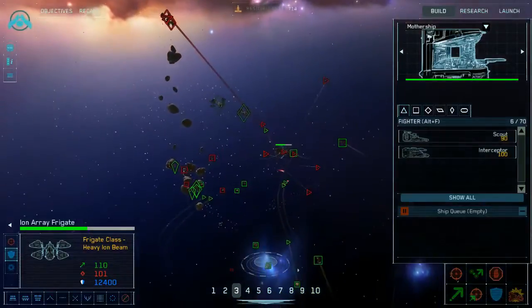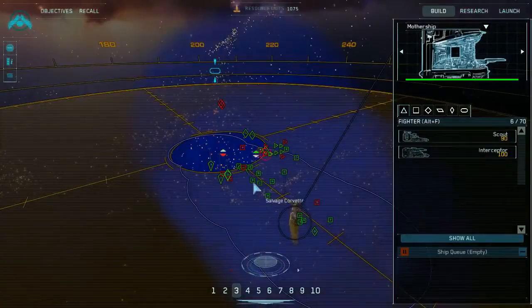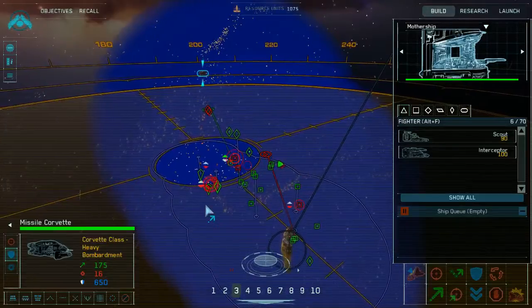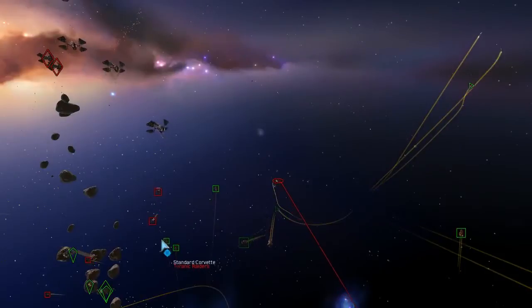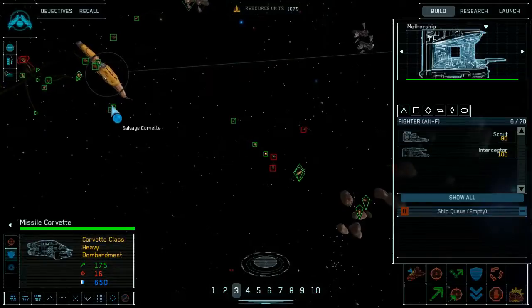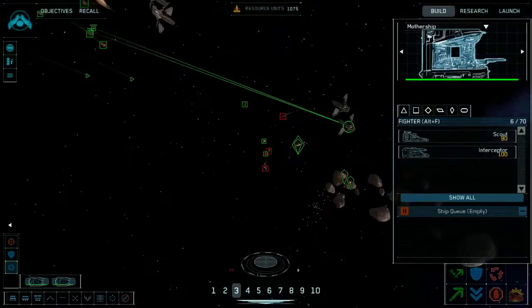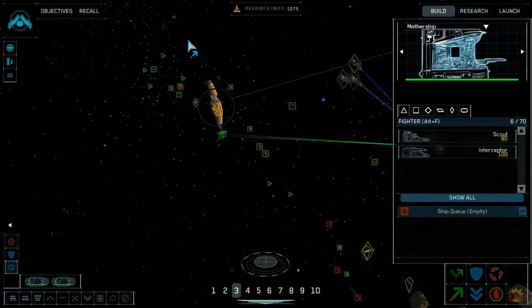Resource collector under attack. Wait, wait — we need these salvage corvettes to go grab the ion array frigates before my other frigates blow them up. The Raider carrier has been located — it is reinforcing their squadrons. I need to get those salvage corvettes up there quickly.